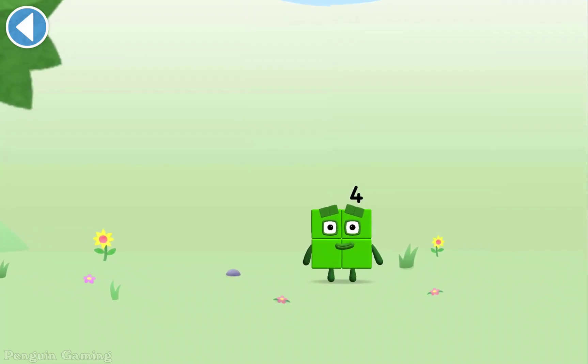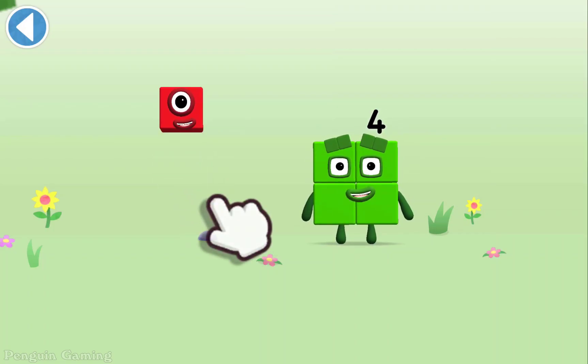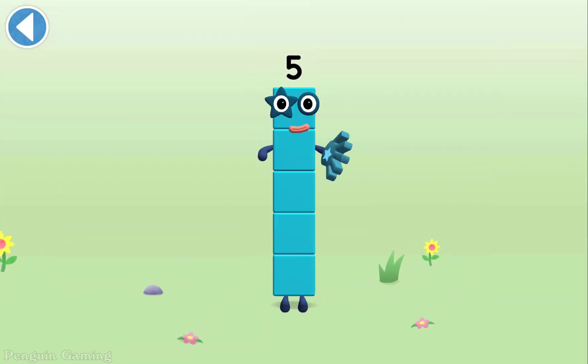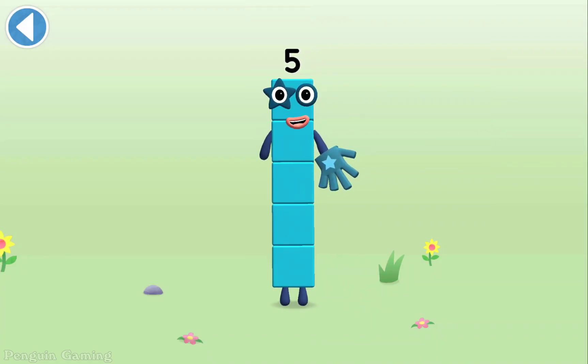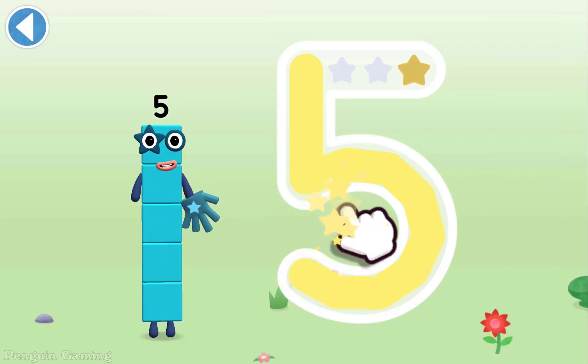You're about to meet Numberblock Five. Can you add one to four and make Numberblock Five? Drag Numberblock One on — spot on! This is Numberblock Five. This Numberblock is made up of five blocks. Down and around, then a line up high — high five!